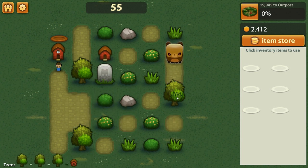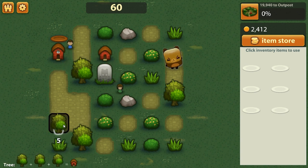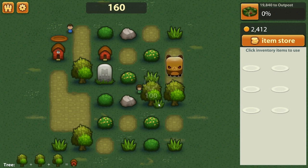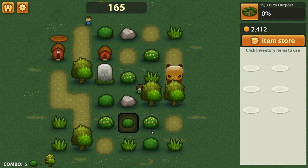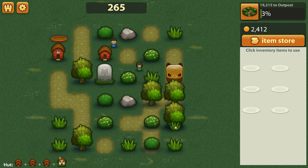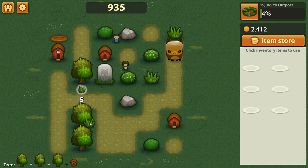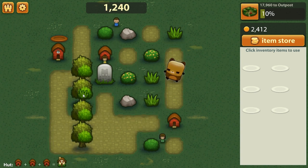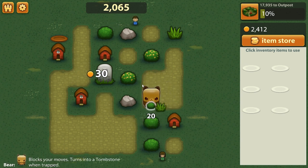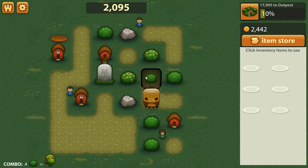Matching up three grass makes a bush. Matching up three bushes makes a tree. Matching up three trees makes a hut, and matching up three huts makes a bigger house. Our goal is basically just to get as many points as we possibly can. This should create a house here because I'll create three bushes which will become a tree, and then the three trees will become a hut.